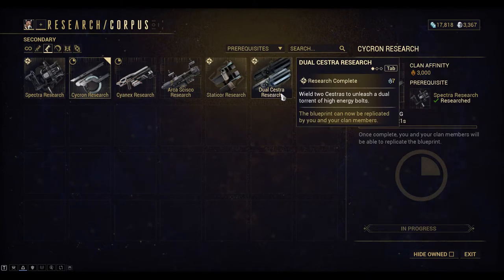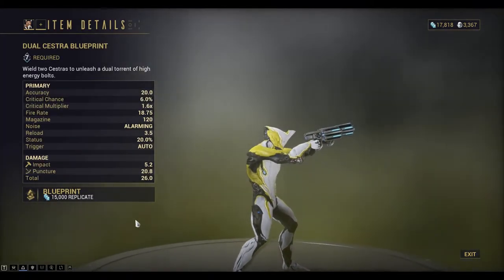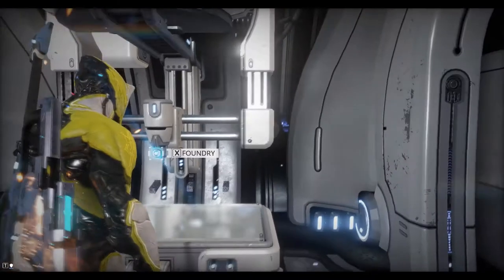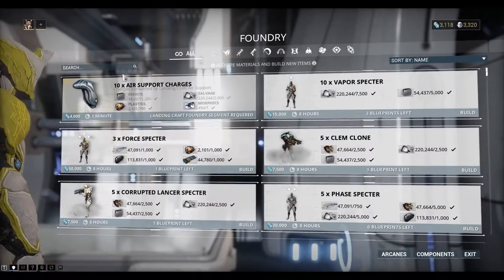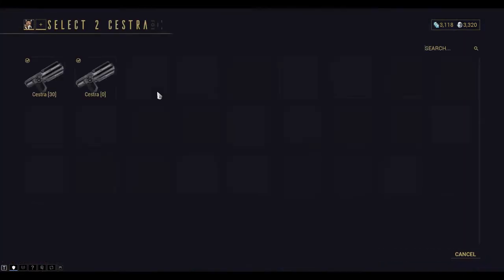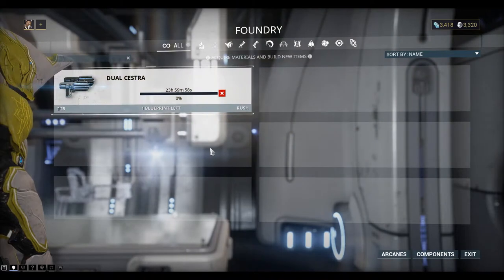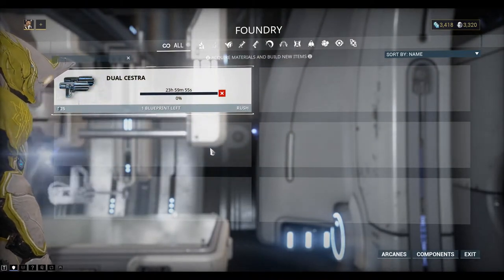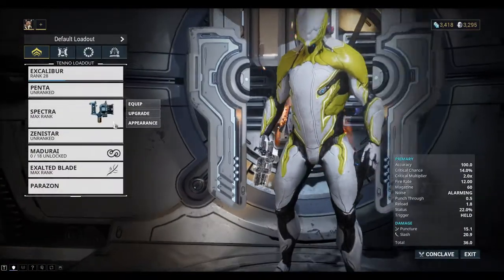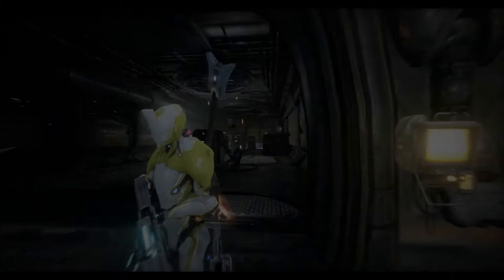We can get the Dual Cestra though - that looks pretty good. Let's replicate one of those. Now we can go back to the Foundry and build it. Select these two Cestra to use to build a Twin Cestra or Dual Cestra - 24 hours to build. That's done now. Let's equip it on the secondary. Let's go.